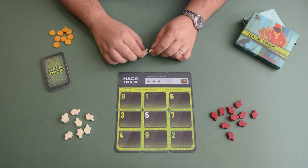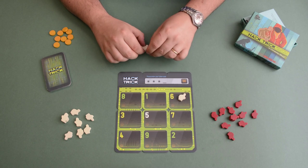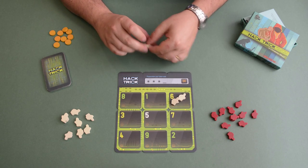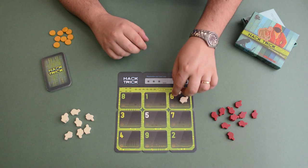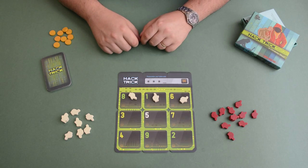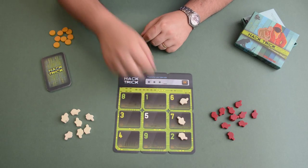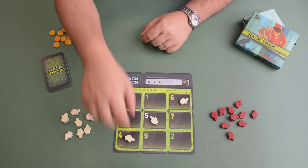In Hattrick the players are hackers and their objective is to mark on this magic numpad a three digit password. This password can be formed either by placing three markers on the same key or their sum should be 15, which is easy to follow because each row, each column and each diagonal is 15.